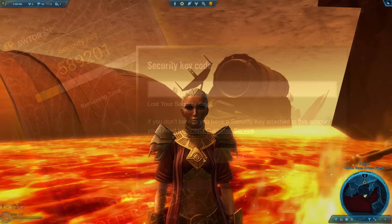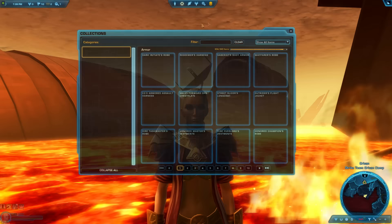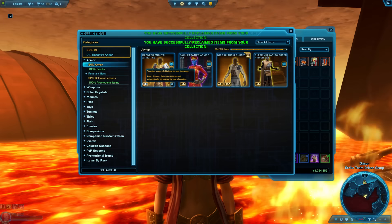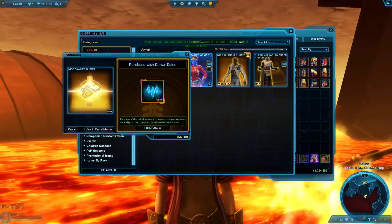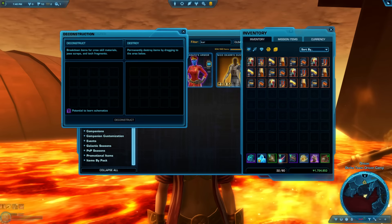Tip 76: If you equip an entire set of Cartel Market armor or a Cartel weapon or crystal, you can get unlimited free copies through the Collections system. If you want unlimited copies for your entire account, you can pay a Cartel Coin fee in Collections to unlock it for all characters. There are a few small exceptions. If you accidentally make many copies of an item, you can delete them using the Deconstruction button in your inventory — the icon looks like a broken lightsaber.